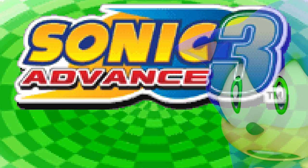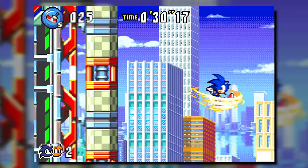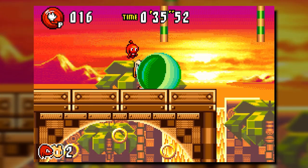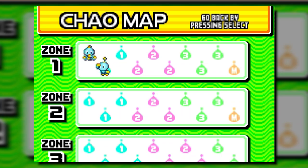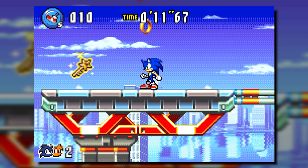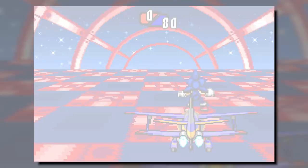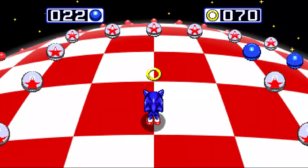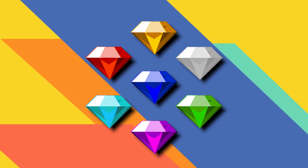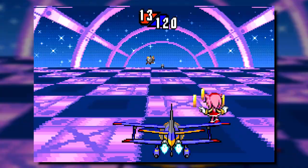Sonic Advance 3 is my favorite of the GBA trilogy. Advance 3 replaces Advance 2's high-speed level design for a more open-ended one that requires a lot of exploration, and with the new buddy system the task is pretty simple and fun. This time around you'll have to find 10 Chao around the stage — the game tells you how many Chao to find on each act so you won't waste time. After collecting all 10 you'll need to find a key, then go back to the giant spring and you're in. One of my constant questions is why are all these special stages so radically different, lore-wise? Maybe these worlds we see in the special stages are infinite manifestations of the emeralds' power. Maybe I'm reading too deep into it.